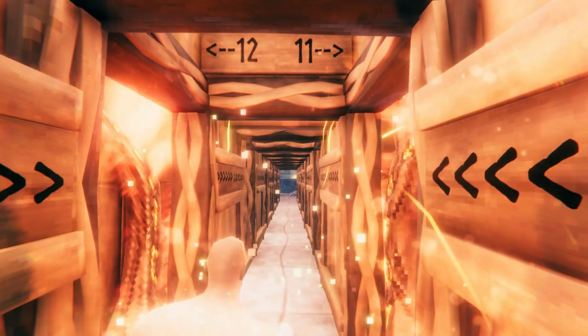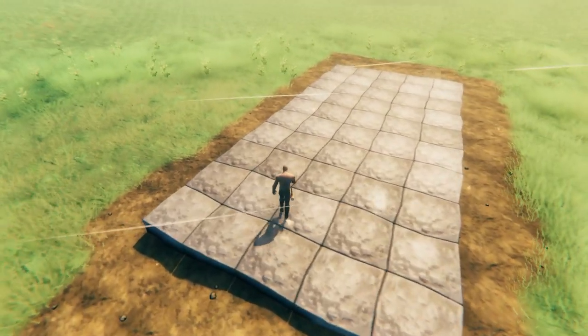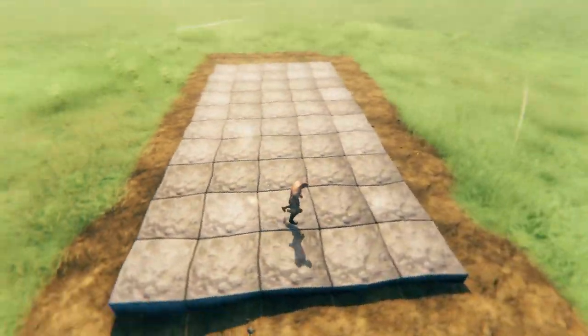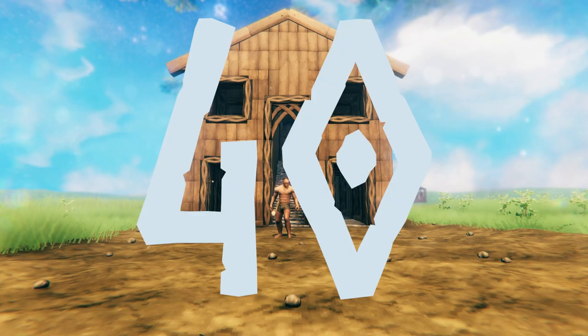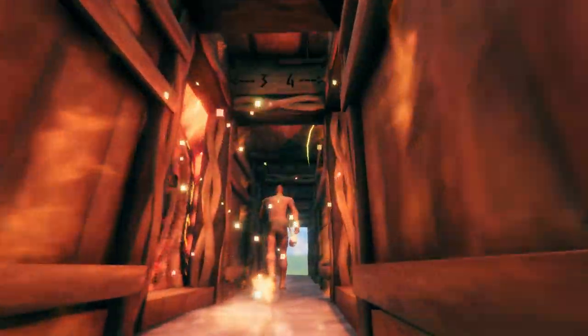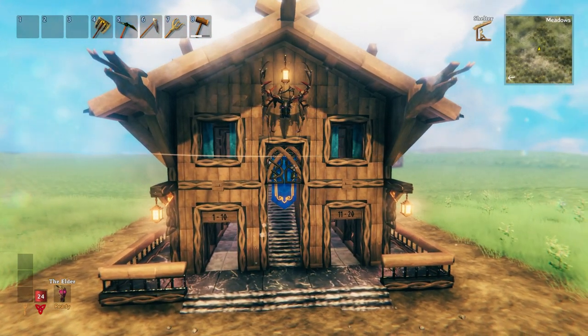With a design like this the portal per square meter ratio is much, much better. To summarize: this system — the space you can see right here, not that big — can fit 40 portals. Probably more than you will need the whole game. And not only will they fit, but they'll make portal travel a breeze, allowing you to easily find and reach the portal you need swiftly and smoothly. Here's how to build it.